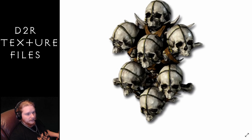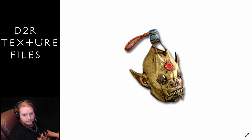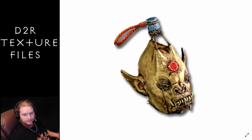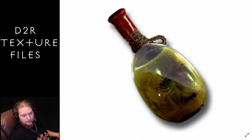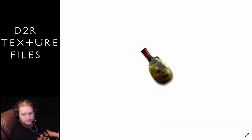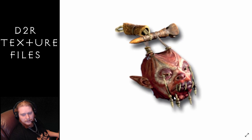Next we have the voodoo heads. So this is the Demon Head — very gruesome looking. Then we have the Gargoyle Head — it's more like a skull with something latched onto the top and something in the forehead, pretty cool. Then we've got the Preserved Head in a jar, looks just creepy. The Unraveler's Head, and then we've got the Zombie Head — pretty cool.